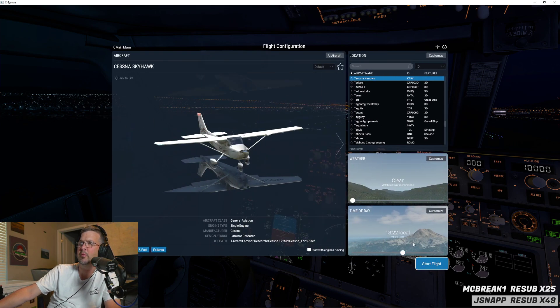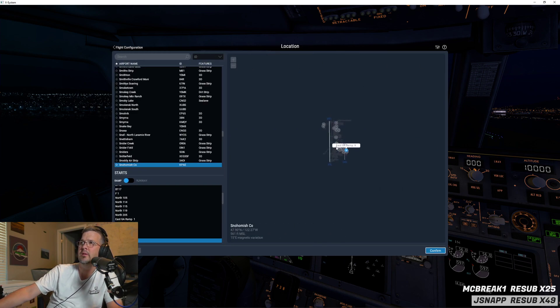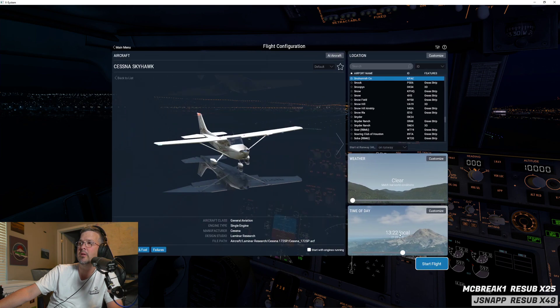Customize - those ramps are fine. I've got to go back and check to see if I have double scenery. We'll just go right over here to the runway - we'll know immediately if we have double scenery.